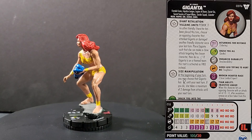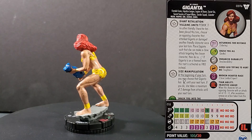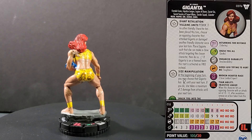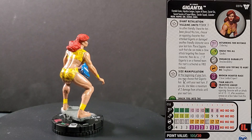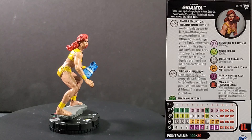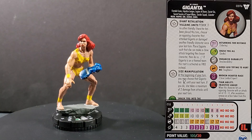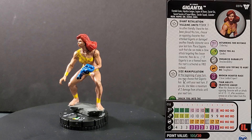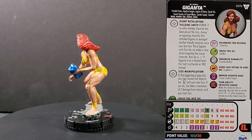Power action on non-theme team, free action on theme team — that's great. Her other trait is Size Manipulation: at the beginning of your turn, you may choose that Giganta has giant size, and until your next turn, she takes a maximum of two damage from attacks. That's really good to limit the damage she can take. Two different point lines: 100 points and 30 points, Injustice League team ability. At 100 points: 11 movement with Charge, 11 attack with Quake, 18 defense Invulnerability, four damage. At 30 points: nine movement Charge, 10 attack Quake, 18 defense Invulnerability, three damage. I like her at the 30-point line just to have her as a retaliator — she's phenomenal.